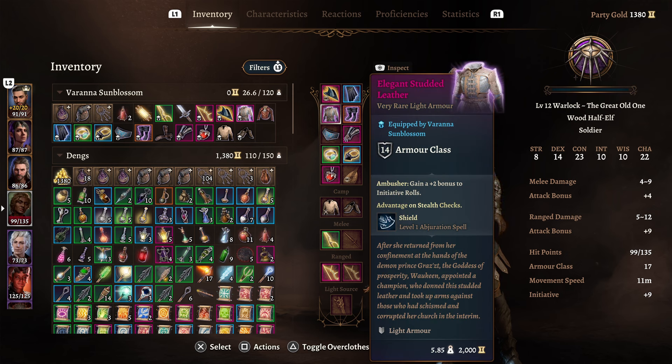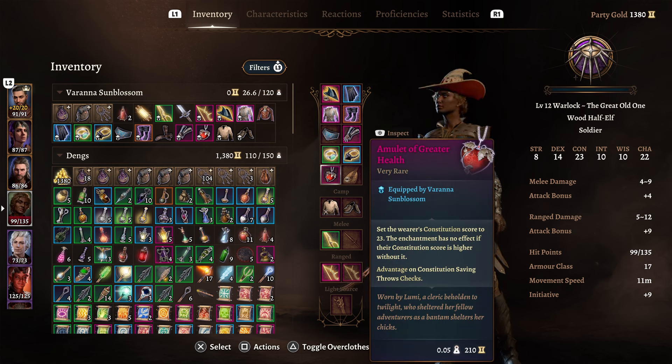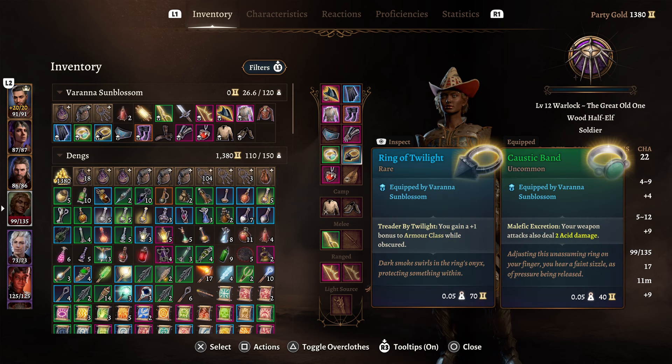For armor - this will depend on your race. As a Wood Half-Elf the only thing I have proficiency with is light armor, so Elegant Studded Leather: plus 2 to initiative rolls, advantage on stealth checks, and Shield as a spell. The Amulet of Greater Health gives advantage on Constitution saving throws - you don't have to take this, you can switch it for another amulet. The Caustic Band adds 2 damage to weapon attacks. The Ring of Twilight gives a plus 1 bonus to armor class while obscured.